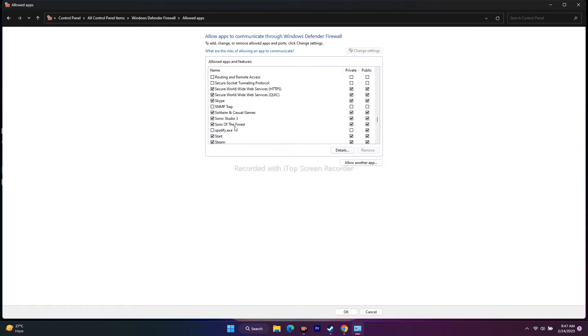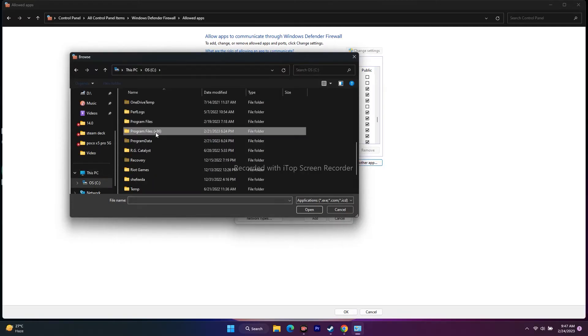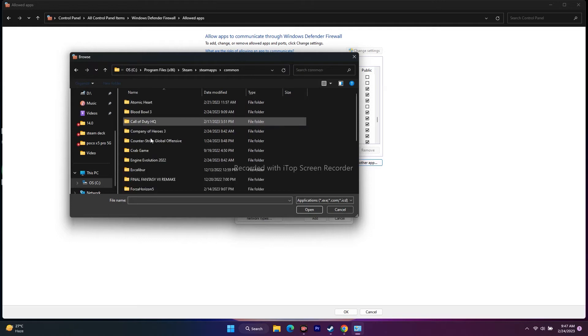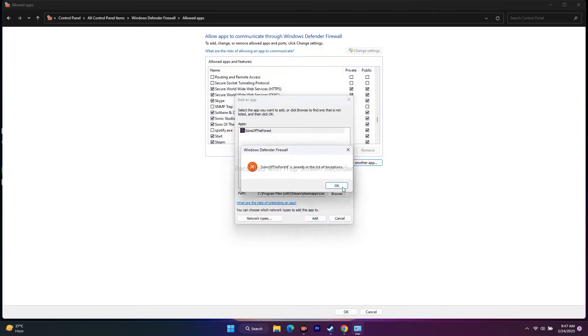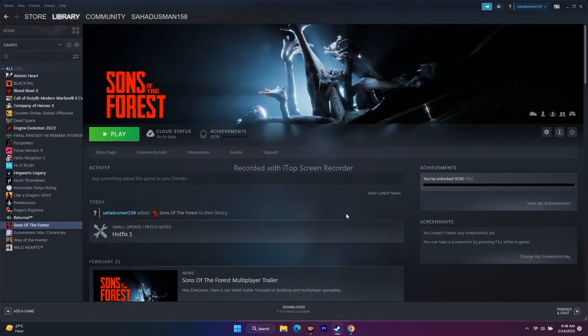If Sons of the Forest is not listed in the firewall, click 'Allow another app,' click Browse, navigate to Local Disk C, Program Files (x86), Steam, SteamApps, Common, Sons of the Forest, and add the executable. Make sure that both Private and Public checkboxes are checked for the game. Then close everything and try to play.